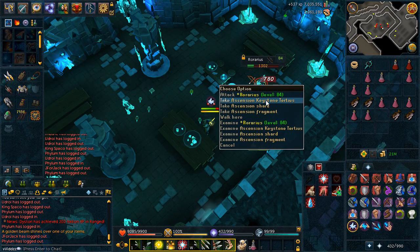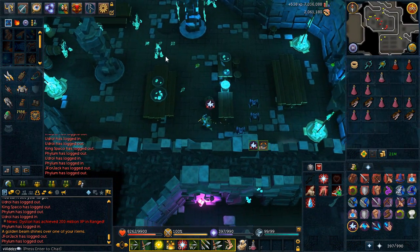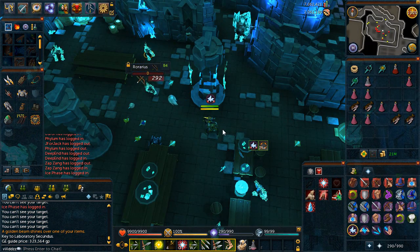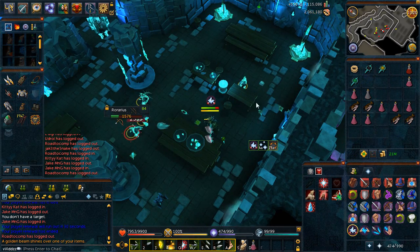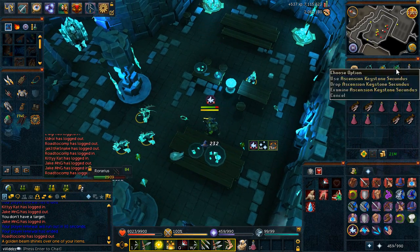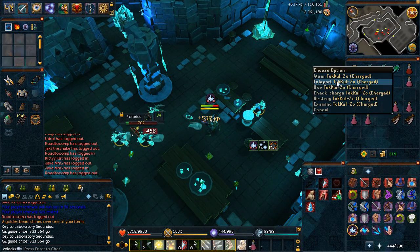That's the second key of the trip — a Tertius. I'm not sure which is the most expensive one, but I've got the Sextus and Tertius so far. That's the third key — it's a Secundus. Three keys in 20 minutes, can't complain. Key number four — another Secundus at 320k a piece. That's an average of minimum 1.2 million made in about half an hour, which is pretty good.